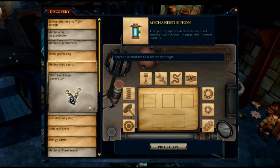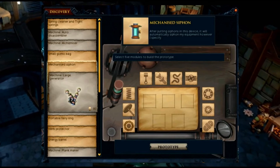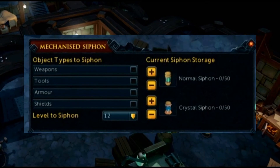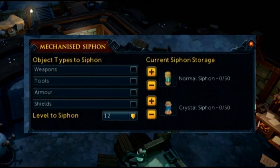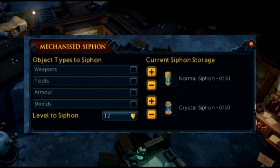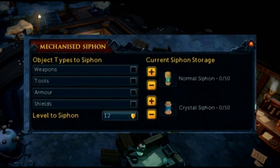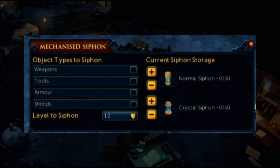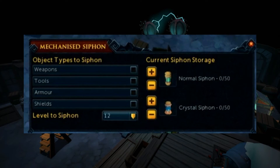Next up, the mechanized siphon. This is a device you create, and when you add siphons to it you can set the level at which you want it to auto siphon your gear. Ideally you'd choose level 12, as that's the most ideal place to siphon. You can choose whether it siphons weapons, tools, armor, shields, or all. You can add both normal and crystal siphons. If you have crystal equipment and both crystal and normal siphons in the mechanized siphon, it will prioritize crystal siphons over normal ones.